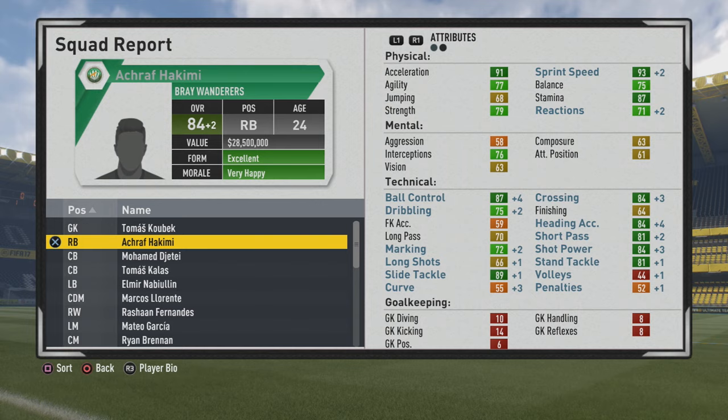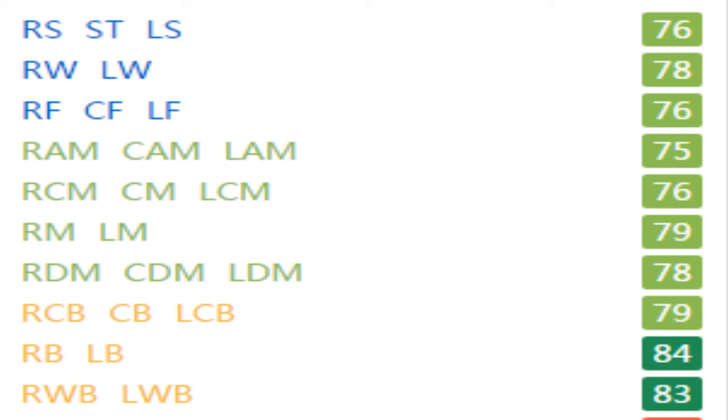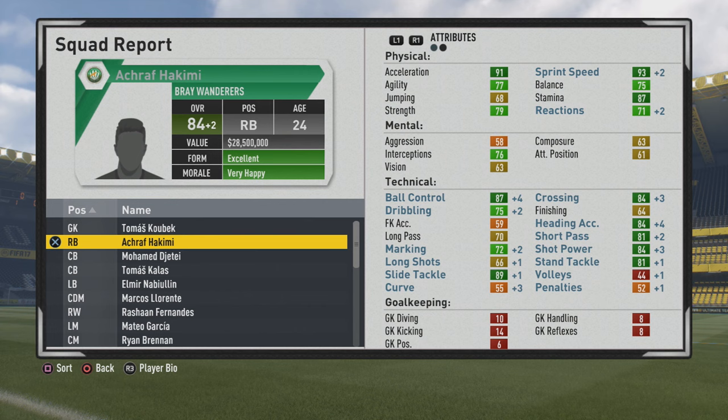Some very good improvements all around - he's developed into a very good two-way fullback. Two-star weak foot, two-star skill moves. Five foot ten is decent height, not too tall or too short, a good in-between. With that heading accuracy growing, he can certainly win some headers on occasion at the back post. As a winger he's 78, center mid 76, right mid/left mid 79, CDM 78, center back 79, wing back 83. You can see other positional ratings as well.